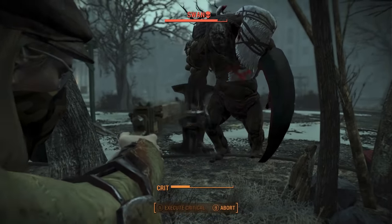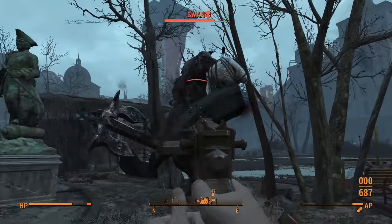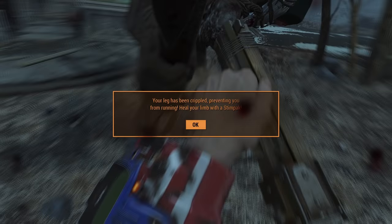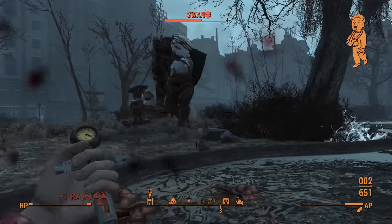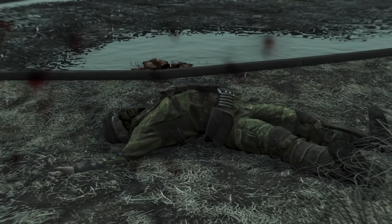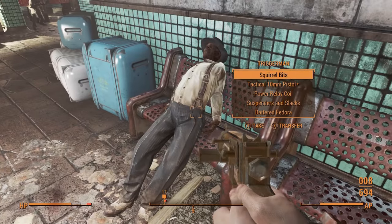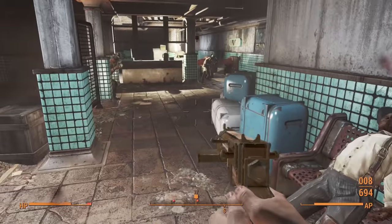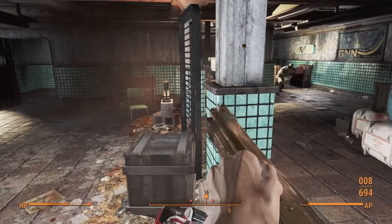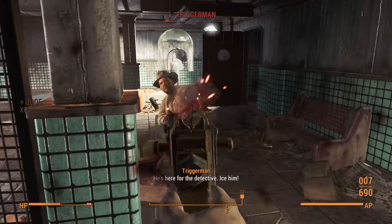Right before entering the subway station to save Nick, I had the bright idea to fight Swan as a test run to see how I would fare against the mandatory Behemoth encounter later on. Unsurprisingly, I got hit so hard my skeleton shot straight out through my toes and I died almost immediately. Being humbled, it was down into the station to fight the zombie gangsters. This is the first real encounter where I won't be getting ammo back with every kill — you could count ArcJet, but at least Danse was along for the ride. This time it was just me.